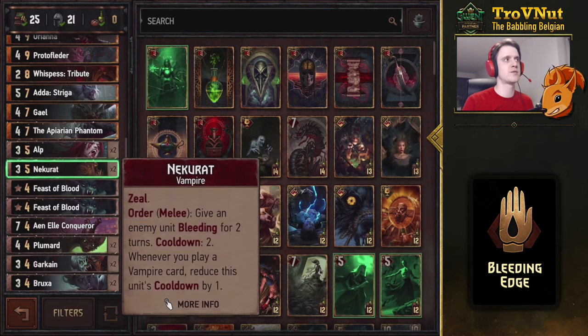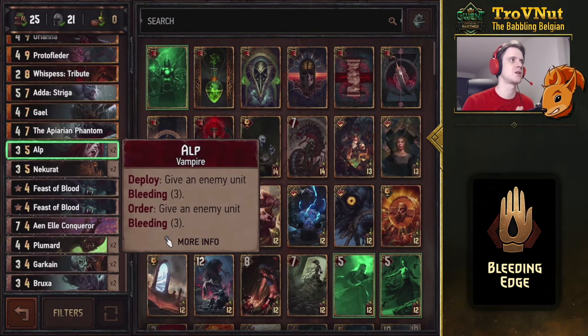Moving to five-provision bronzes: the Necrodot has an order ability to inflict bleeding for two turns on an enemy unit with a cooldown of two, but whenever you play another vampire card you reduce this unit's cooldown by one — allowing you to apply bleeding every single turn as long as you're playing vampires. Then there's the Alp — three power, on deploy you give an enemy unit three turns of bleeding, and if she survives, the next turn you can use an order ability to give another unit three bleeding. Technically if you do all of this efficiently you get nine points for this five-provision bronze, which is quite good given the synergies in this deck.